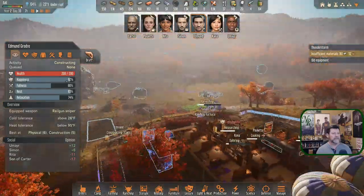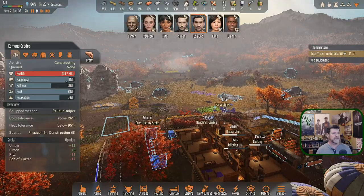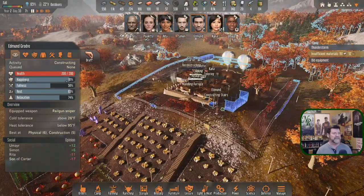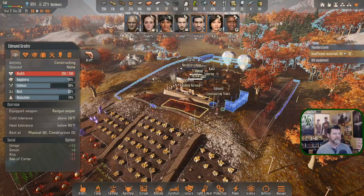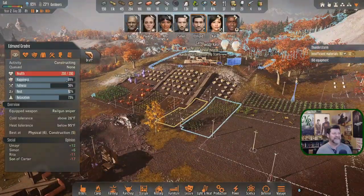The thunderstorm quieted down but it's not done — just faking us out. I think it was under these conditions that Paula got struck before: it had calmed down, we went running, and boom. So I'm waiting for that strike to hit anywhere. Here comes the winds again.